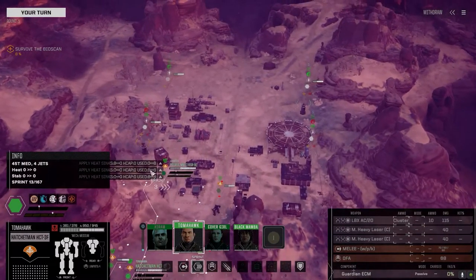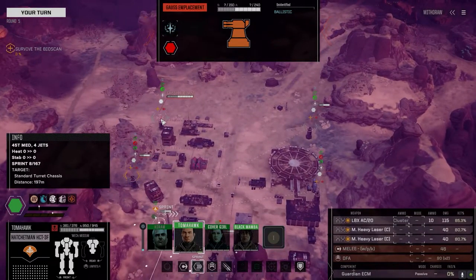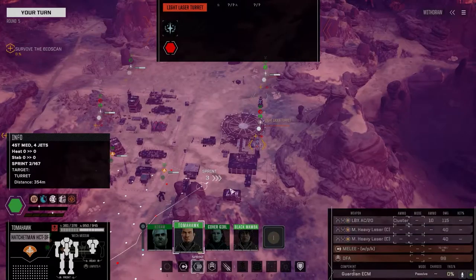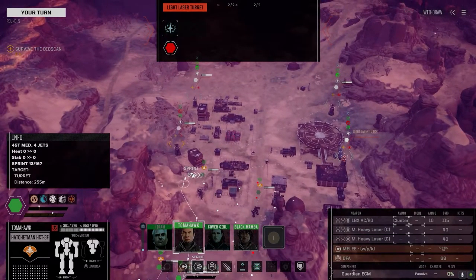We're going to go before the turrets. Let's get some movement on. We've got a Shredder turret, probably an AC-20. Gauss emplacement - equally bad. Another Shredder turret with what are probably SRMs. And a laser turret.